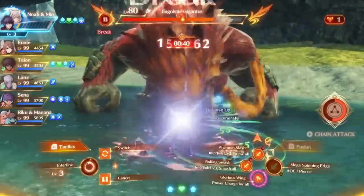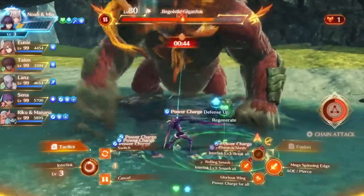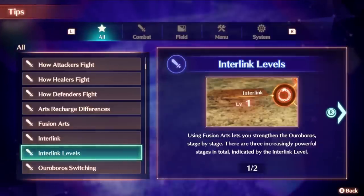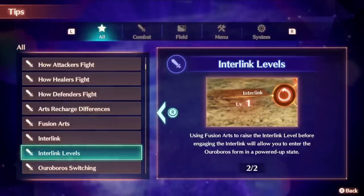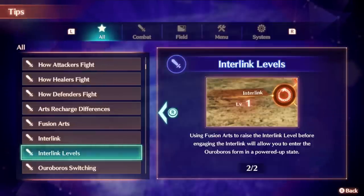The question becomes: how do you raise your interlink level in combat? If you check the tips menu in this game, it'll tell you that interlink levels can be raised by using fusion arts. This is the only known way to raise it, so every time you use a fusion art you can contribute to raising your interlink level, and eventually it'll reach level 3 after you use enough fusion arts. This gives even more importance to fusion arts in combat.